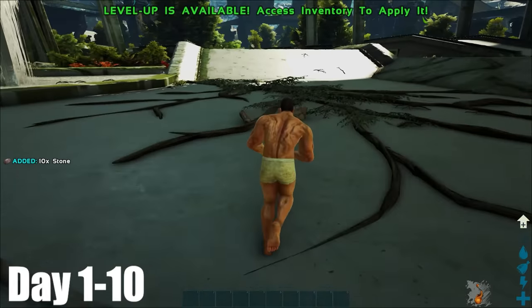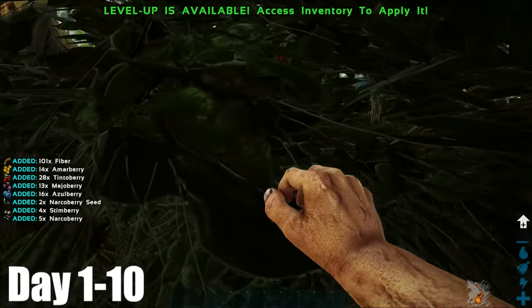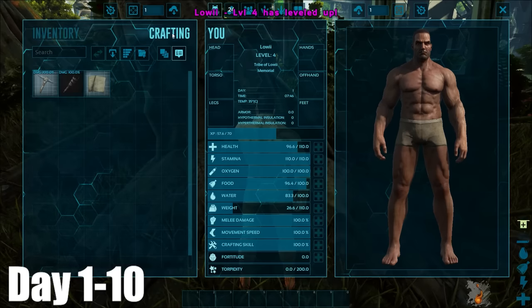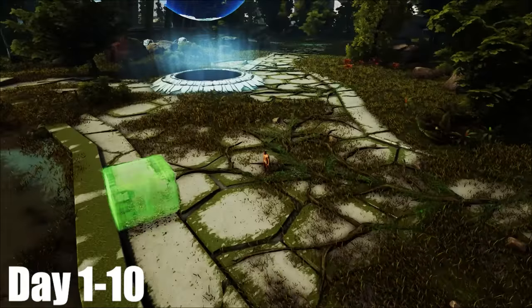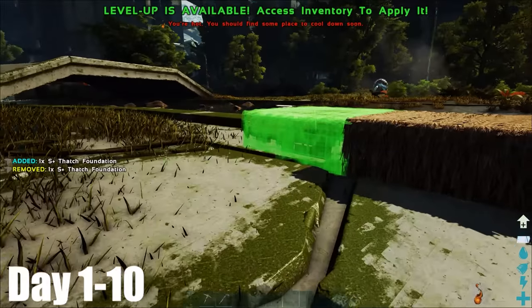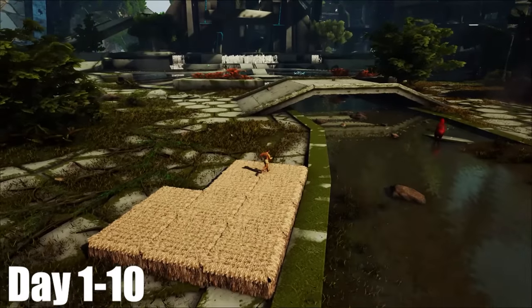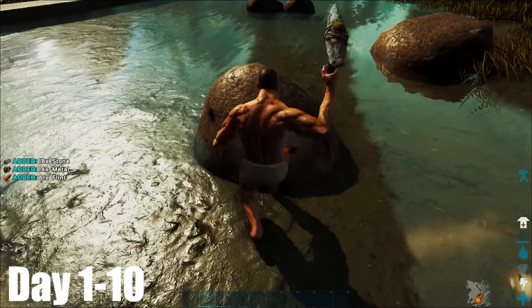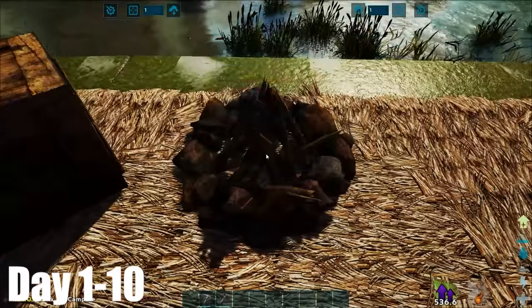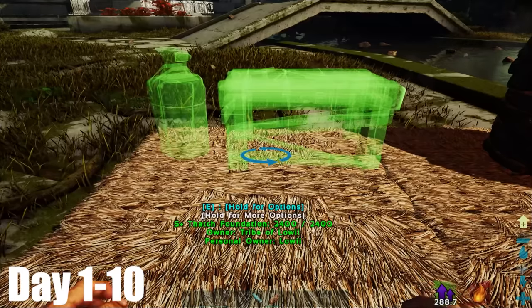Day 1 started as any other 100 days does, by collecting some stone, followed by some bushes for berries. I punched this tree to get wood and thatch so I can make a stone pickaxe. Using my new stone tool, I harvested some rocks. After harvesting up some more materials, I placed down the starter blocks for my base. Before long, I assembled this masterpiece. With the foundations placed, I headed out to get river rocks for metal and stone. With that stone, I placed a campfire and refining forge. Soon later I had myself a smithy and was moving on to metal tools.